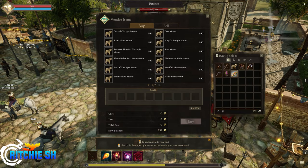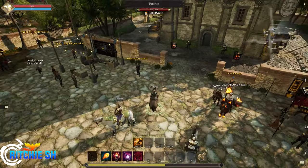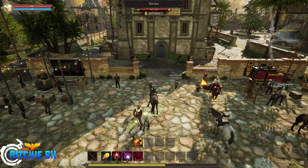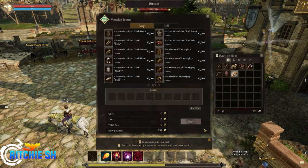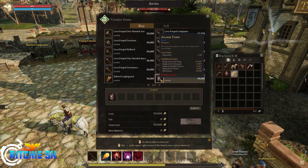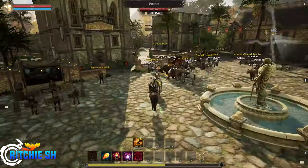Mounts are going to work — you're going to have your basic mounts, you're going to have world drop mounts, and all the cosmetics are just skins that you can apply to the mounts that you get, but they give you no advantage. Then we've got siege gear, which gives you some really expensive gear for castle sieges, and an arcane tome. I'm not going to go through all the vendors — you get the idea.